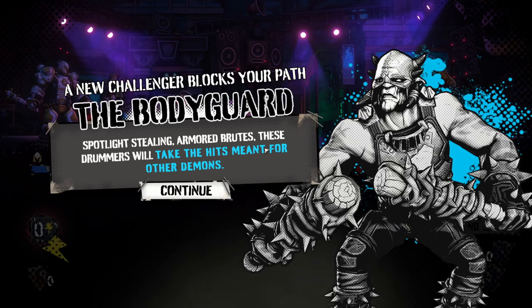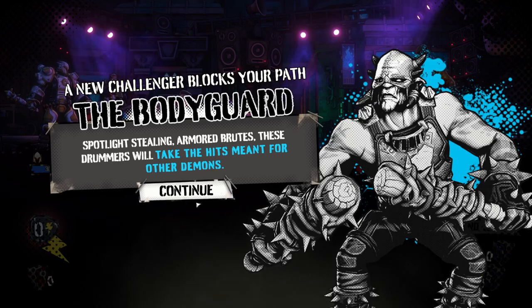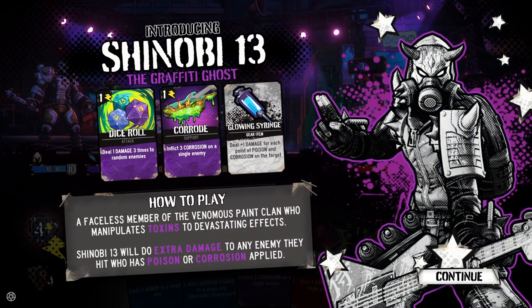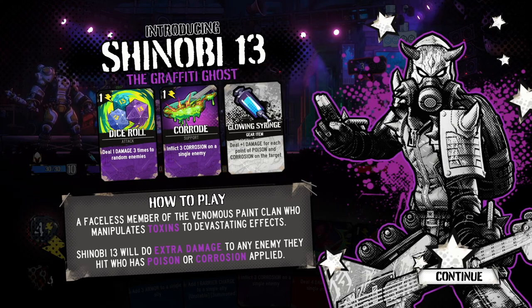The bodyguard: 'Spotlight stealing armored brutes — these drummers will take the hits meant for other demons.' So they are a tank and they will tank. We have a new character: Shinobi 13, the graffiti ghost. Deal one damage three times to random enemy — dice roll. Corrode: inflict three corrosion on a single enemy — deals armor damage at start of turn.